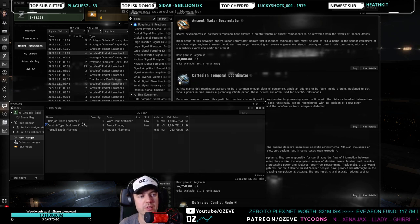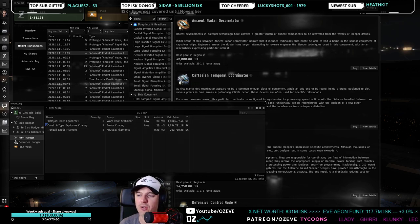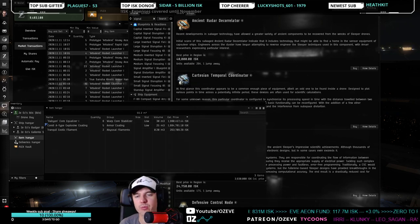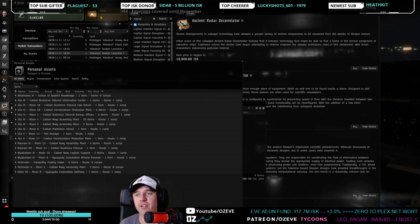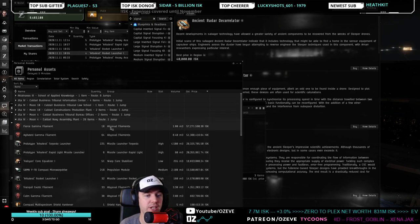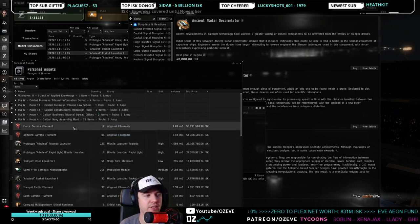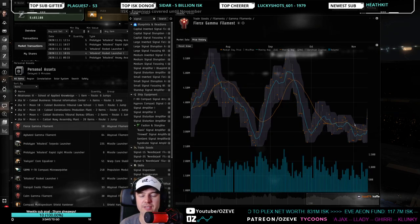I typically fly stuff over in a corvette, once a week or whenever I have time. As an alpha you can still remotely sell — you can click on your personal assets and look at what has amassed in Cheetah 4-4 over the past few days. Looking at fierce gamma filaments, the price has come back up — I was sitting on items that weren't increasing.